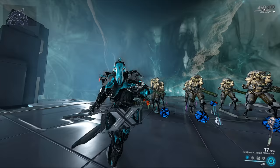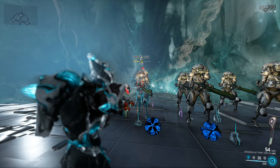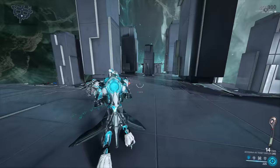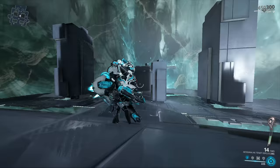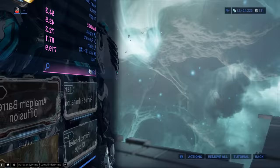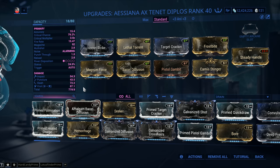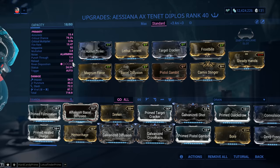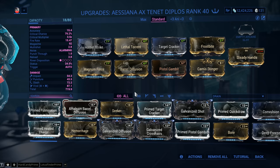Another trick is to use an unranked Frostbite - I'm basically gonna drop the proc priority of Viral a whole lot closer to Slash, but the problem is I'm also reducing my status chance, and I don't have a whole lot to begin with. Let's test it out. Level 120 Corrupted Heavy Gunners. I am not recommending a slash build - the only reason I'm doing this is to prove it's not the best idea. You got seven Viral and six Slash procs. Does it work? Yes. Is it better than the Corrosive setup? Not in this case.